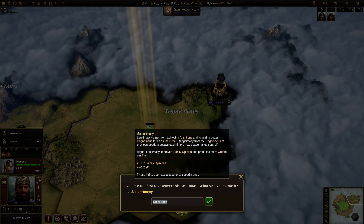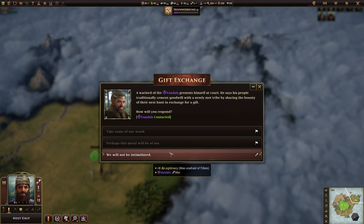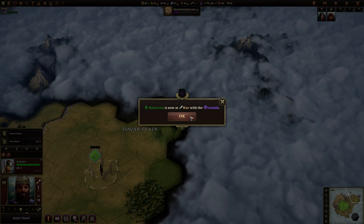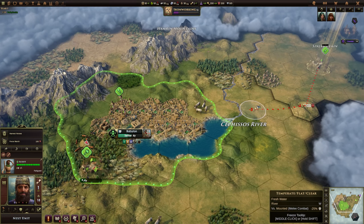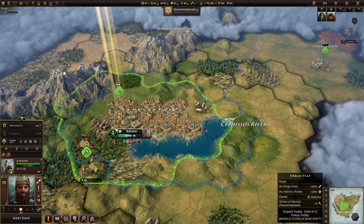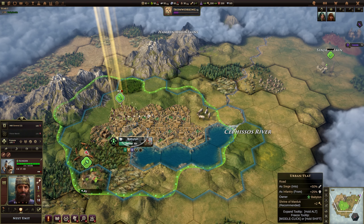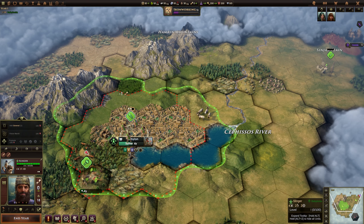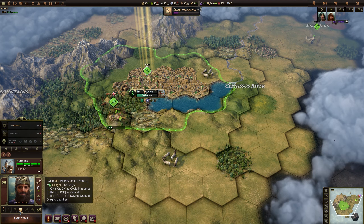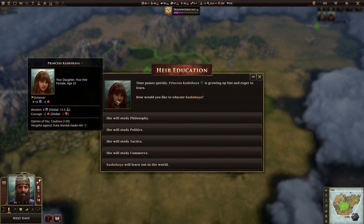We've found a landmark. There's no option with these guys to not be at war with them — these are the Vandals. So it looks like we're at war with these guys straight away, which is fine, but we don't really have any units. We definitely need to get the swordsman out as soon as possible. He might come out and attack the scout, so I'm going to put the slinger in the city just in case they move this way. So that's a little bit unfortunate — out of orders right at the start of the game. This is our daughter and she's our heir.